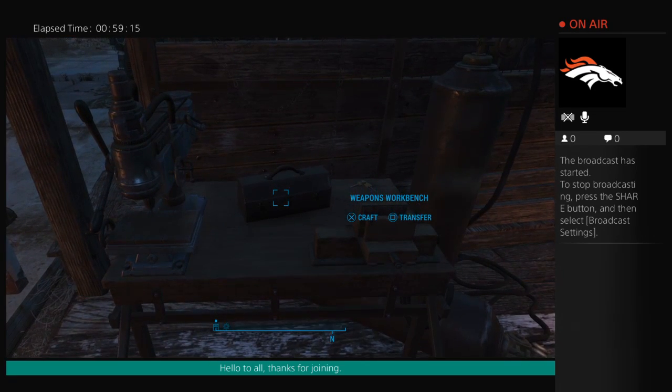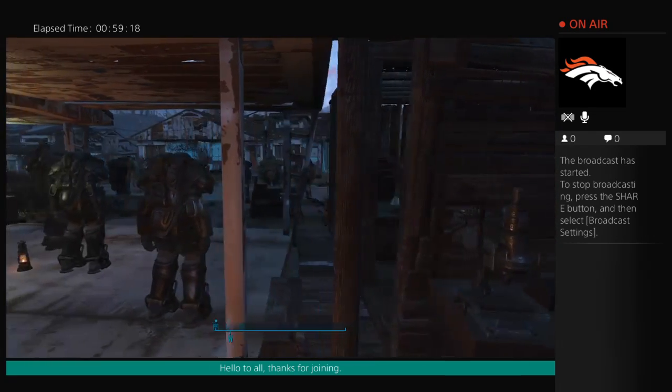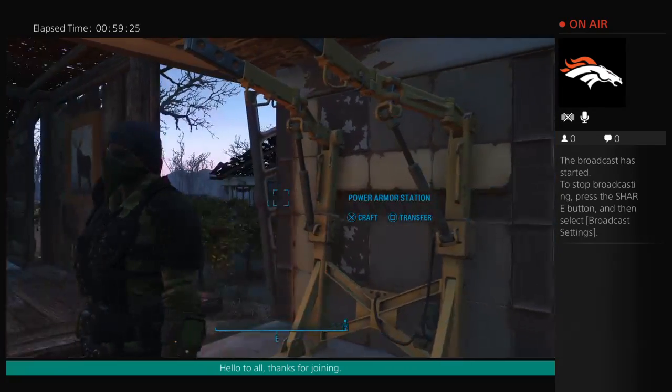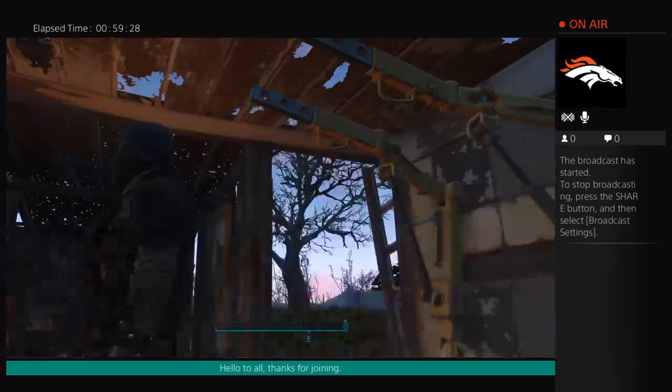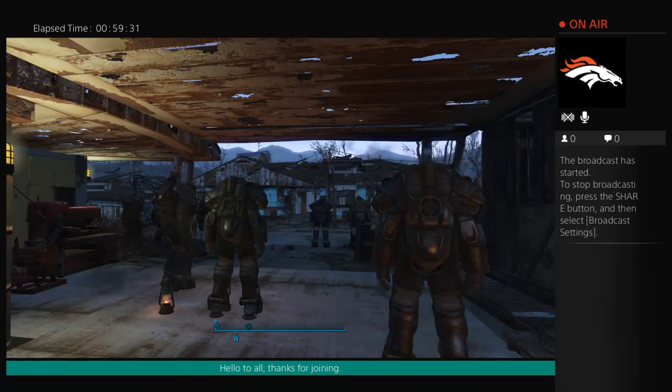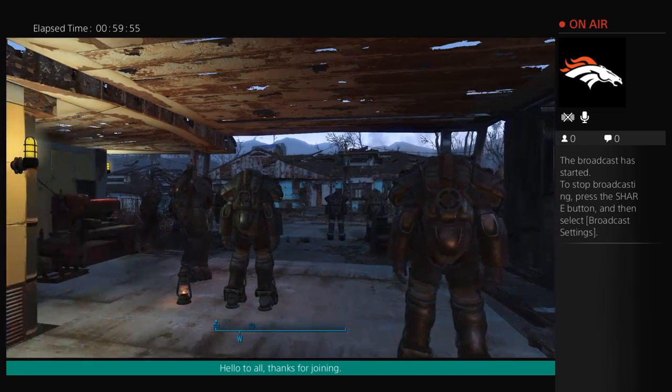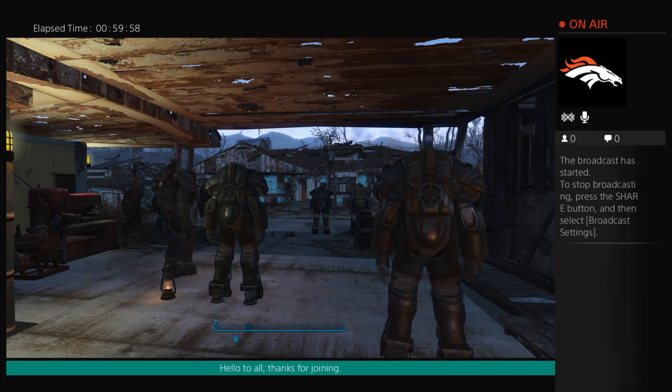This video is basically showing you how to set up your character for stealth runs. If you want to set yours up the same way, feel free — check it out and see if it works. It's designed to show you how to more effectively wander out in the wasteland with minimal resistance, especially if you're doing stealth or getting comfortable with it. Thanks to anyone watching — I appreciate it. Enjoy.